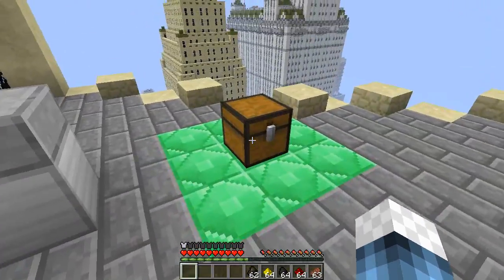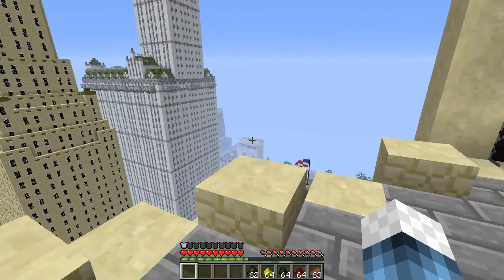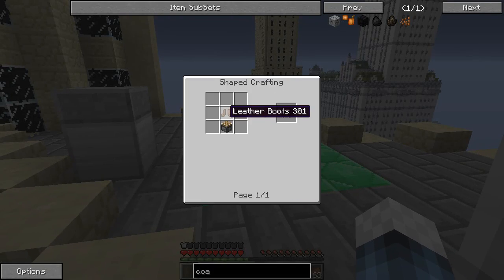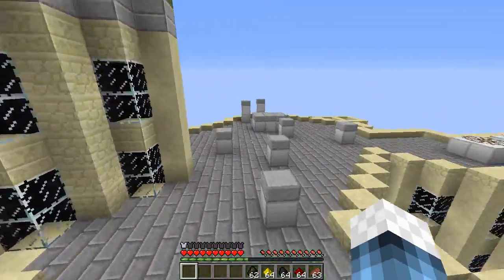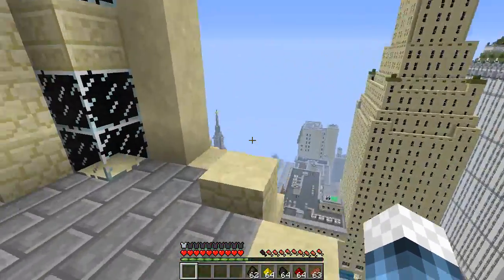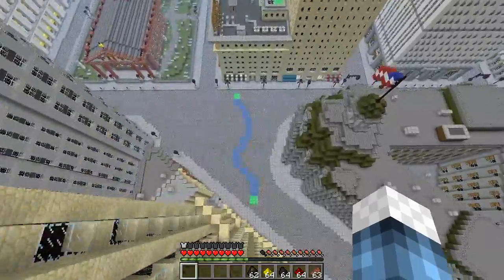Next we have the spring boots. If you're wearing the glider and the spring boots you won't take full damage when not pressing F. Spring boots basically make you jump really high and negate all fall damage altogether. They're crafted using leather boots and a piston, so they're really cheap. You can jump about five blocks high with them, which is pretty nice.